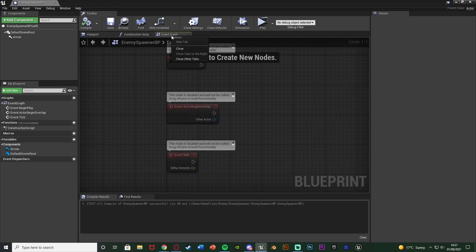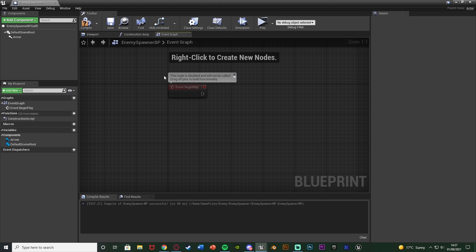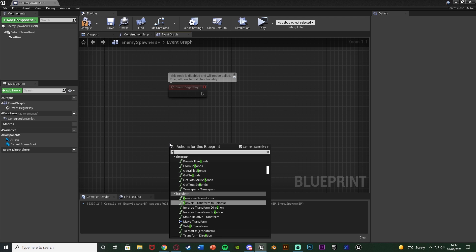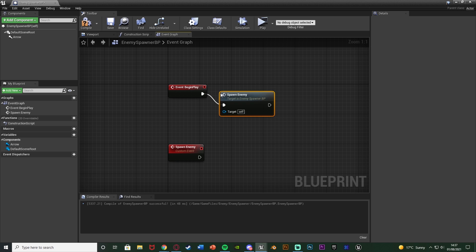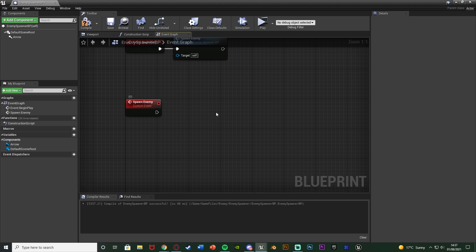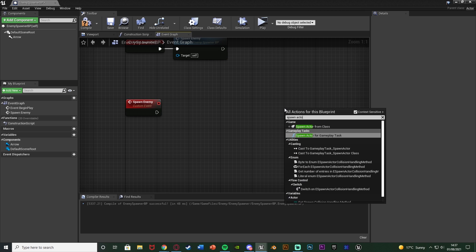Once we've added that, we're going to go to the event graph and delete Event Begin Overlap and Event Tick. We're going to use Event Begin Play in a short second. Underneath this we're going to right click and add a custom event, naming this one Spawn Enemy, and off of Event Begin Play we're going to call the function Spawn Enemy. To actually spawn the enemies we're going to right click and get a Spawn Actor From Class node.